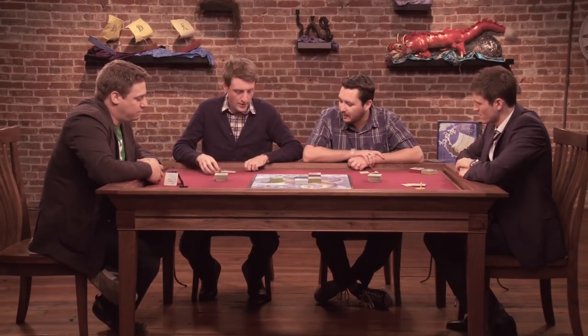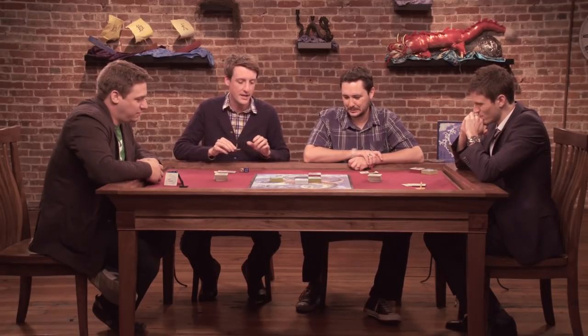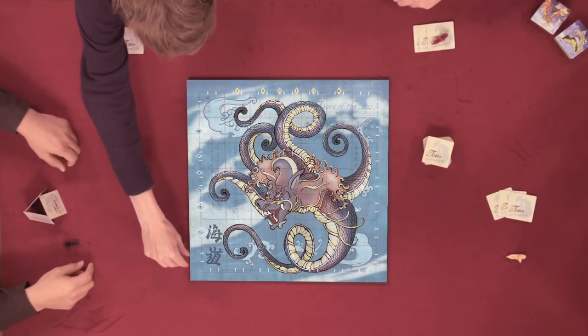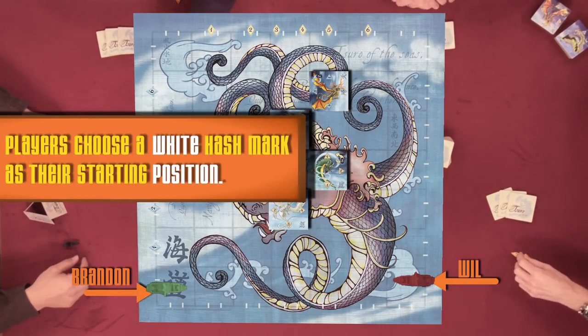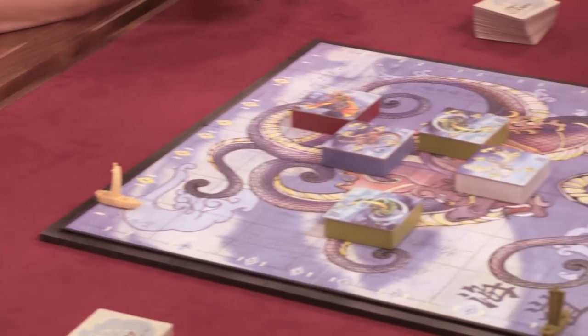Brendan, you're up first — the first thing you're going to do is place your boat wherever you'd like. There are dragons everywhere, mostly in the center. So the corner seems like a cool place to be. Usually when you play Suro of the Seas there's an obvious starting place because the dragons are in one spot, but today the dragons are kind of everywhere.